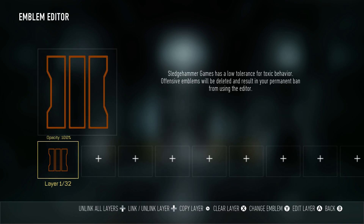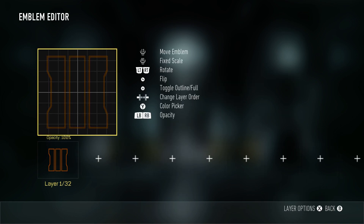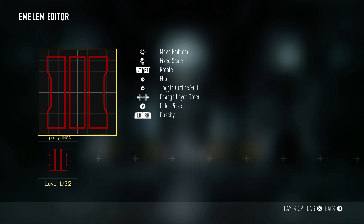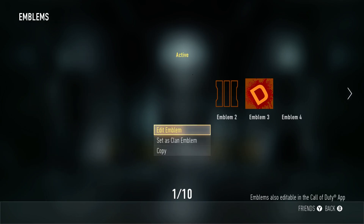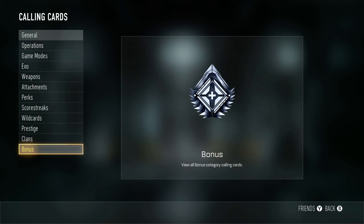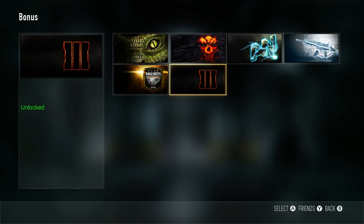The reason I don't have this on my emblem is there's no exact yellowish-orange that matches the Black Ops 3 color perfectly, which is unfortunate. To find it, you go to bonus and you'll find it there if you pre-order the game and download the personalization pack.